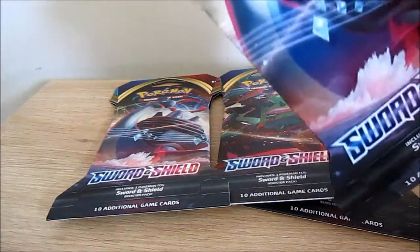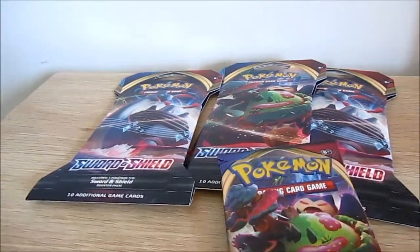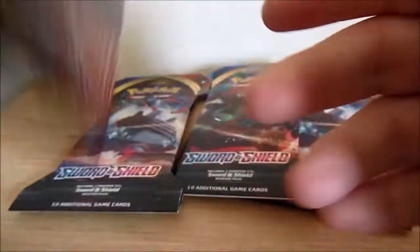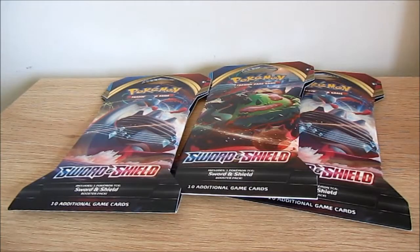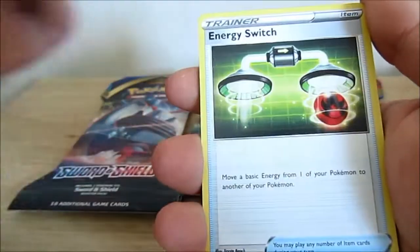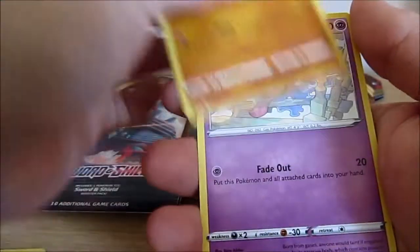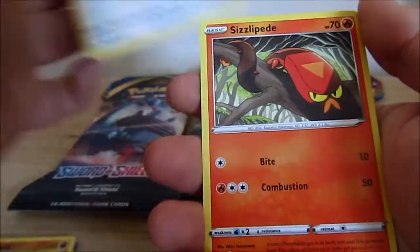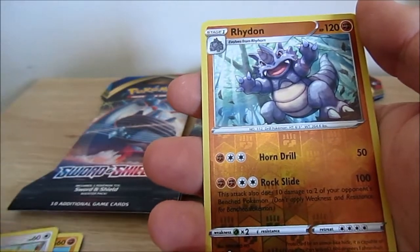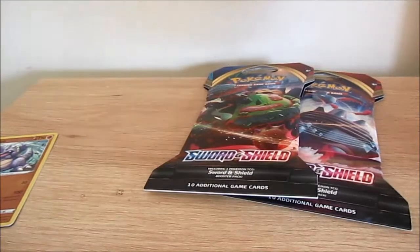Oh there we go, we've got Snorlax! Did you know it took Snorlax 20 years to stand up? Alright, let's see what we get. I saw the energy so I'm not even going to guess. We've got a grass energy, a Galarian Linoone, energy switch, Bea, Sharpedo, Salazzle, Ghastly, a Pidgey wannabe, a bug Pokemon, and a Whimsicott — not too bad.